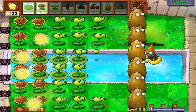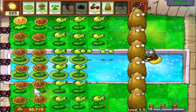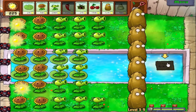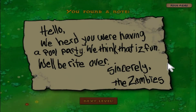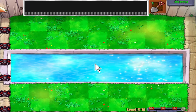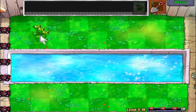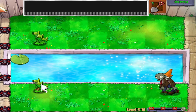Let's get these coins here real quick and we'll just let this conehead fall — his final fall, never to be seen again. Goodbye conehead, you fought well. The zombies invite themselves over — we heard you were having a pool party, we think that is fun, we'll be right over. The X-10 levels typically are levels where things get much more interesting — and there's two zombies merged as one!